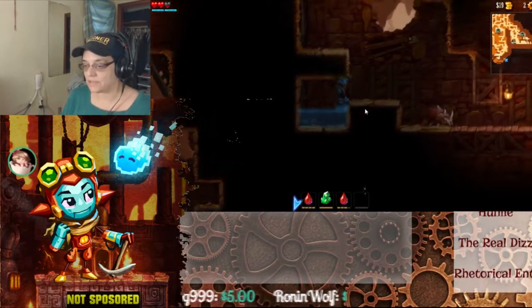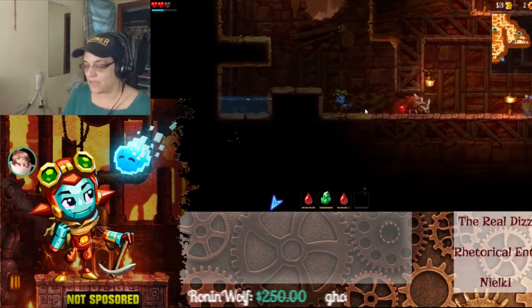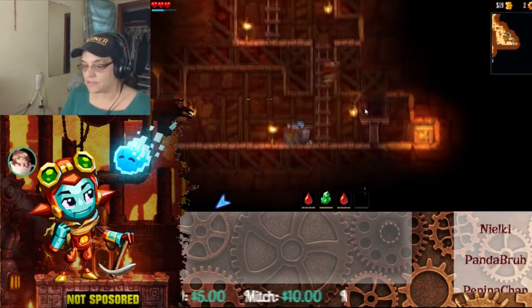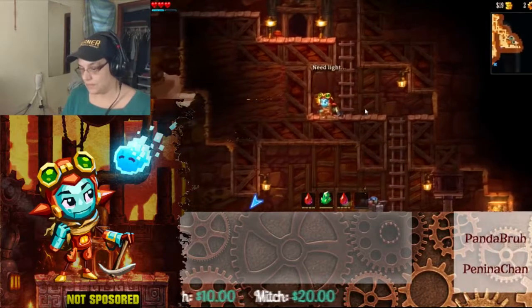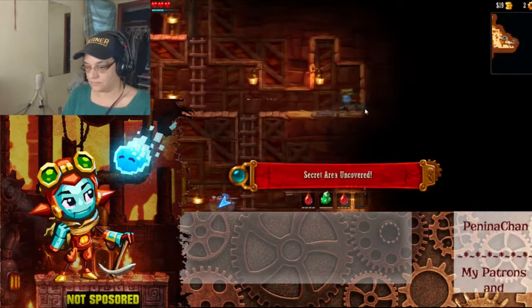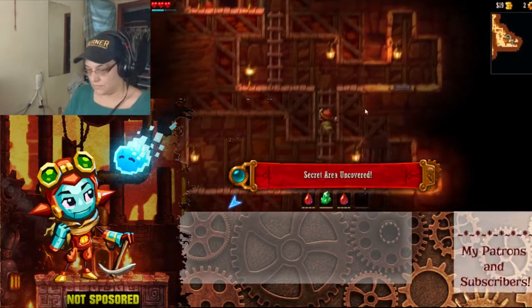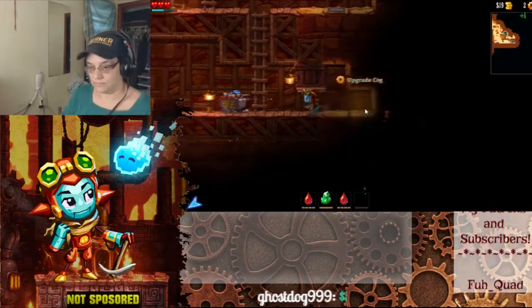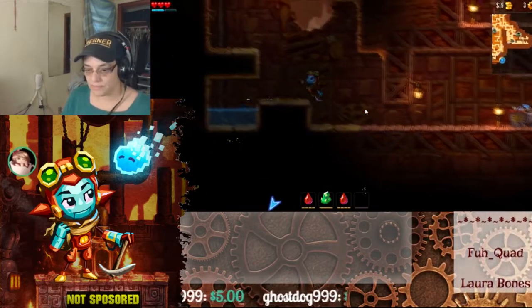In each cave there's at least one cog, maybe one artifact, but definitely one rare gem that you need to pick up. Some caves have two. There's an upgrade cog right here — now I've got three of them.